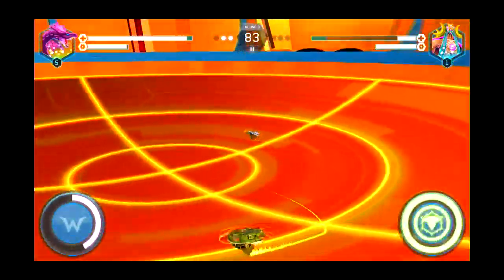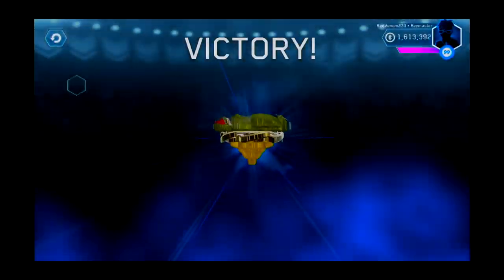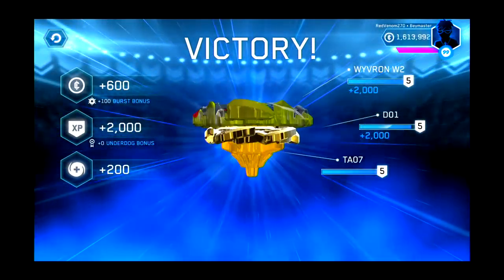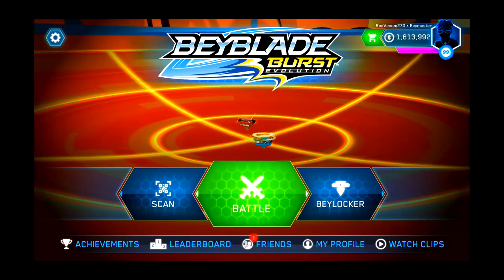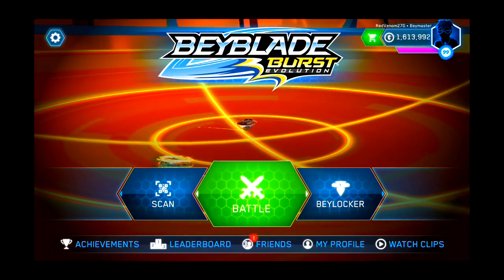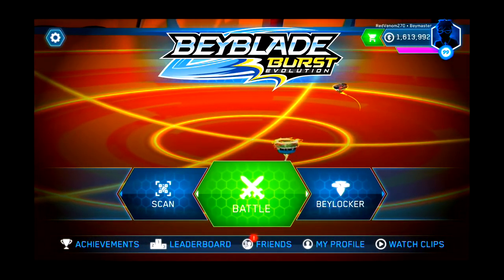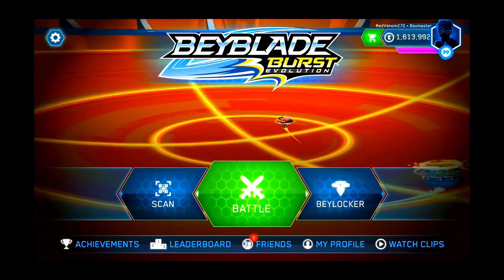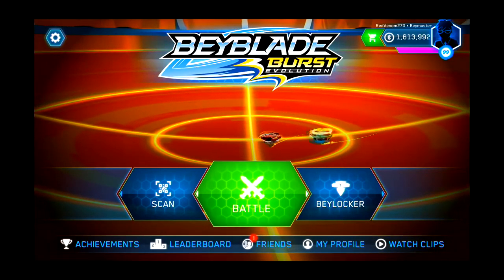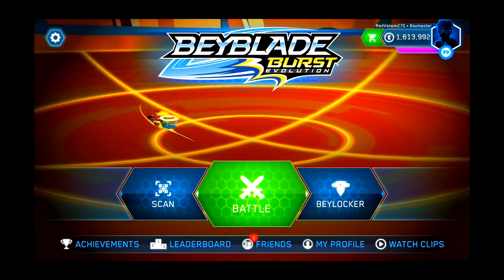Something else to address: QR codes will be at the end of this video for both of these bays, so you don't gotta ask if there's a QR code. So, check out the actual unboxing we did on this two-pack, check out the video we did on the app update, and the exhibition matches with those other new bays. Like the video, share it with your friends, subscribe if you haven't already. If you already are subscribed, make sure to click the bell to be notified of our uploads. QR codes at the end. And as always, have an awesome burst-filled day.